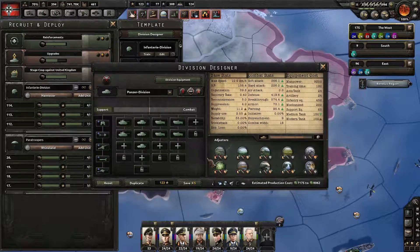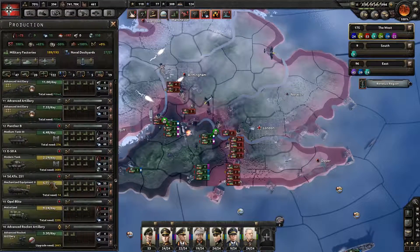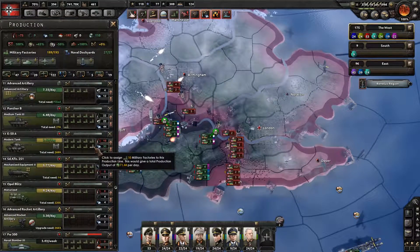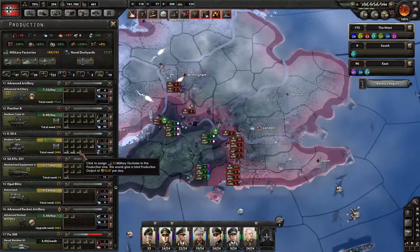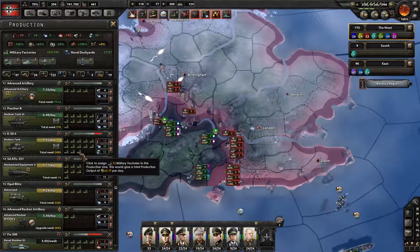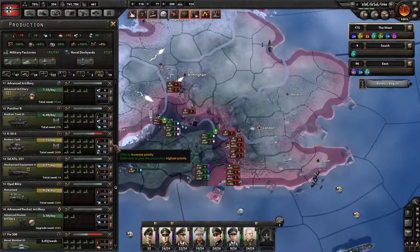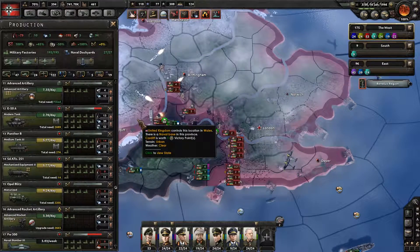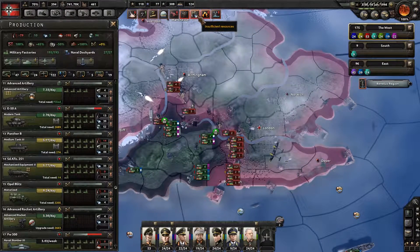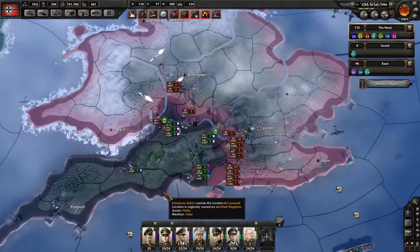We'll get rid of this one and we'll add a modern tank there. Save. Let's go into the production of modern tanks. How many factories do we have — four? I'm actually going to bring this higher up in priority so it gets the resources it needs. I think we're good on resources, so away we go.